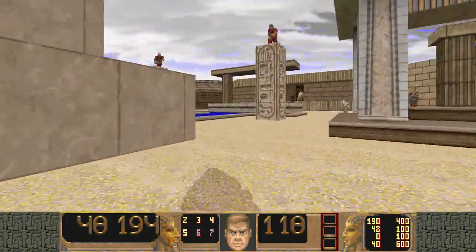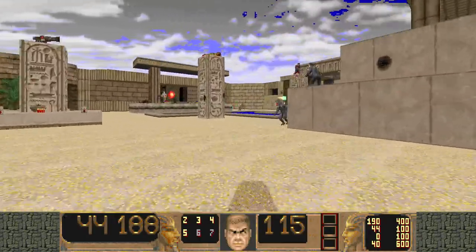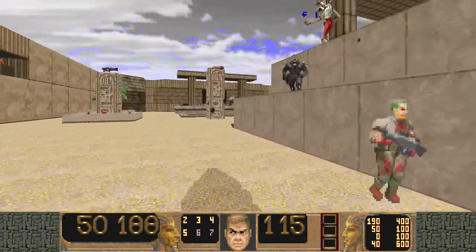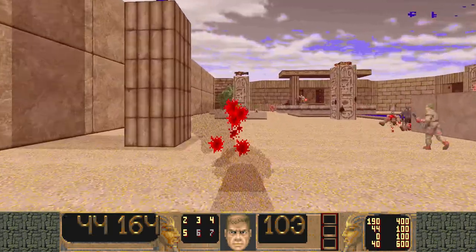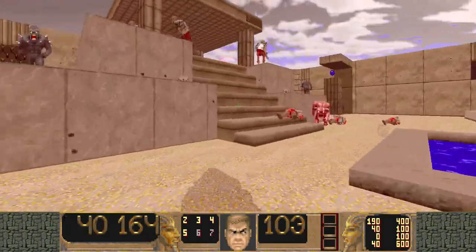Awaken him. Come up here, use that switch, jump down, come in here, immediately run the fuck out. Grab that — that's secret number two. Immediately run out.